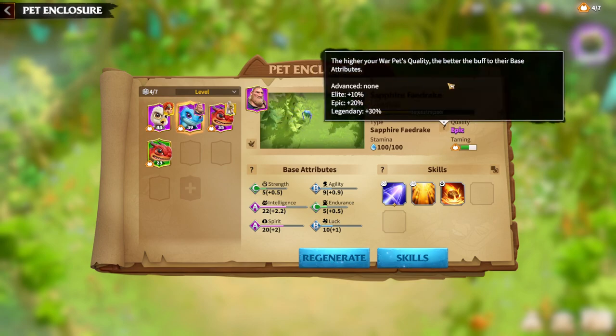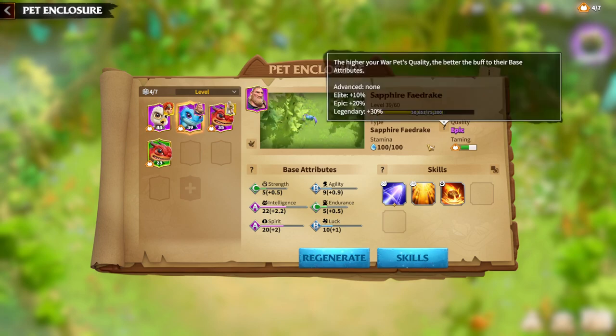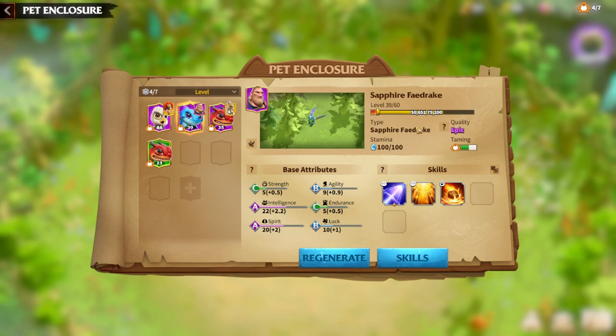Regarding quality, as I already said, quality is always important. Elite quality pets get a 10% stat bonus, epic quality pets get 20%, and legendary gets 30%. It's not that easy to get a legendary war pet, so you should every day try to capture as many pets as possible for better luck. Right now I'm only playing with epics — hopefully I'll have a legendary one to showcase soon.